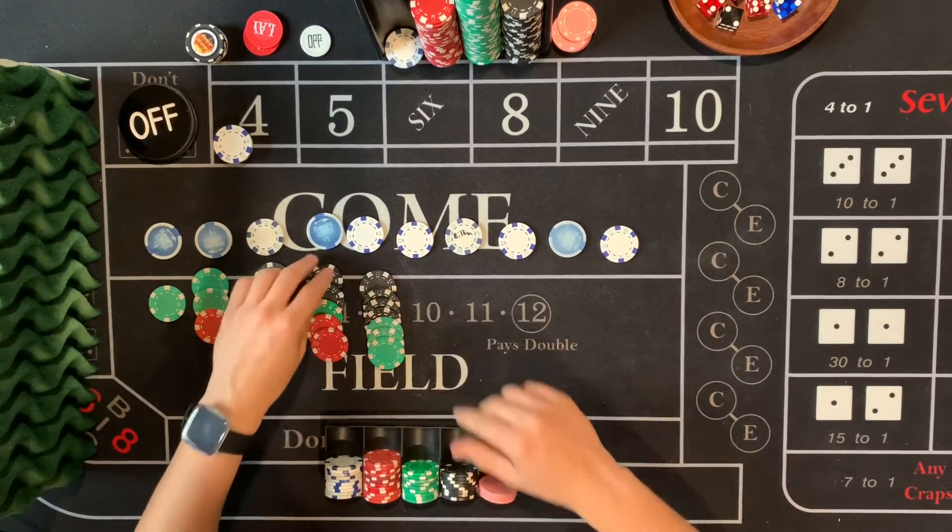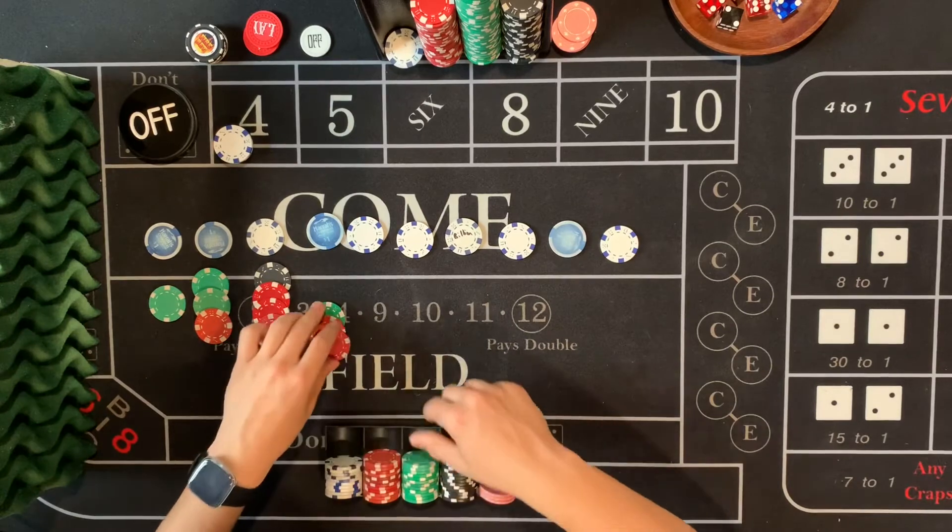Still, it's really hard to roll 12 non-fields in a row, but once again, it's a little bit risky.